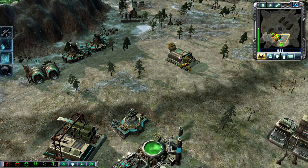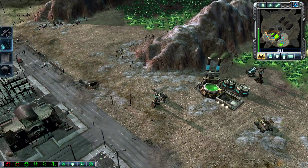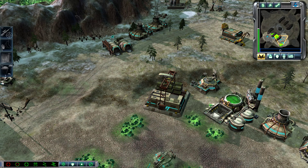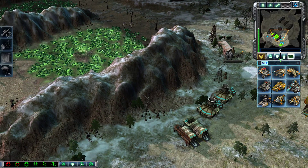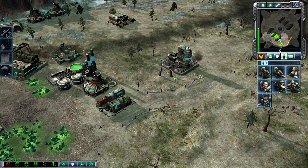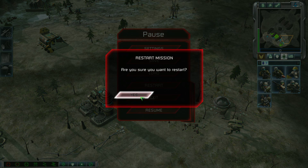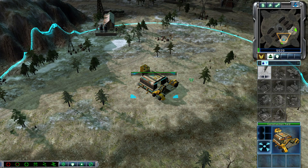Our base is under attack. Oh my fucking god. Well, fuck me. I'll just restart and go again. That's so bullshit. The AI captured the headquarters. How the fuck does the AI let that happen?